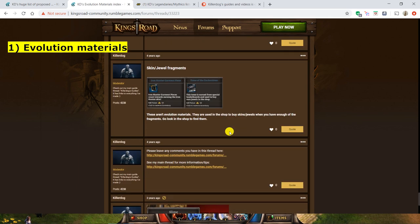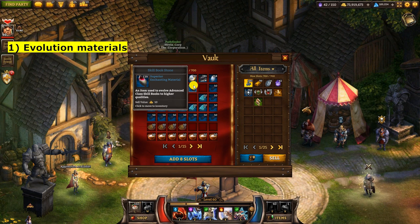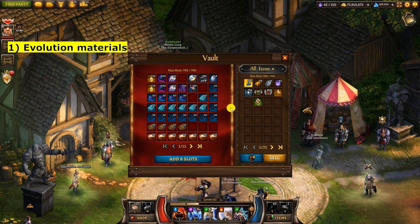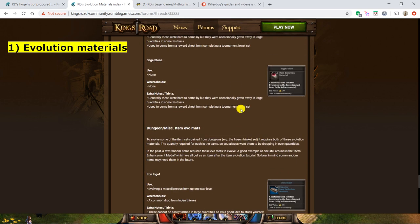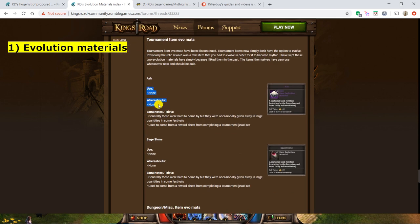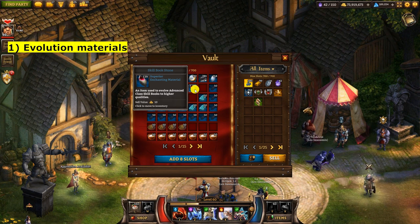The last type of evolution material is the skill book stone. From advanced achievements we get skill books for particular advanced classes, and they work just like jewels — you level them up the same way, and their evolution material is the skill book stones. So that covers all the evolution materials. There are a lot of different ones in the game, each with their own uses, and there's a guide linked in the description to remind yourself.